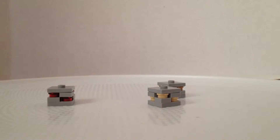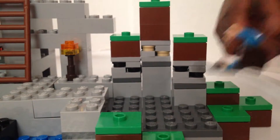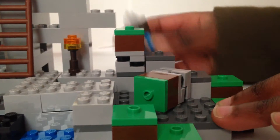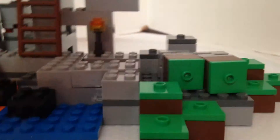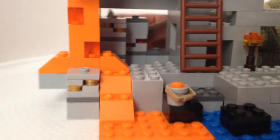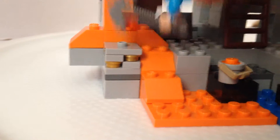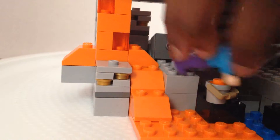We'll actually show you where they're located. Here's one of the sections - hi Steve - and there's ore. Can Steve actually break it? Yes! There's a torch there to prevent mobs from spawning as well. Over here is some lava, and that's where one of the gold bricks are located. Be careful, Steve!